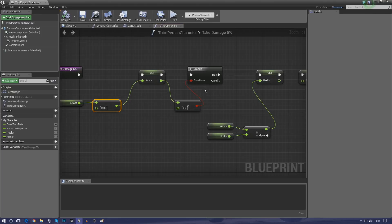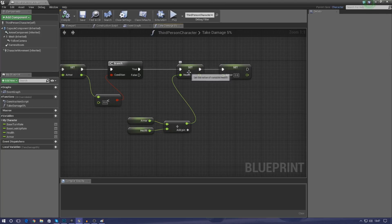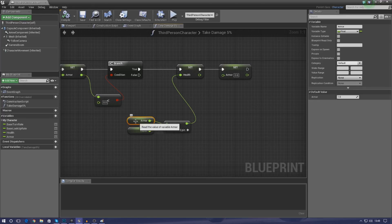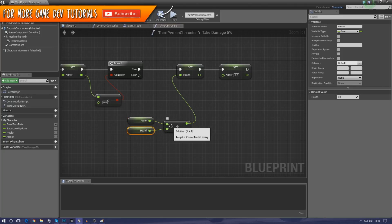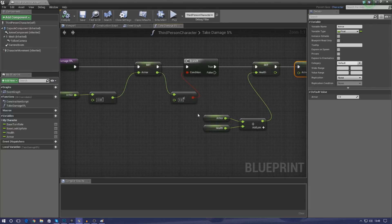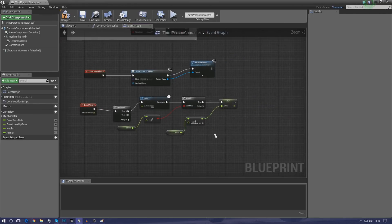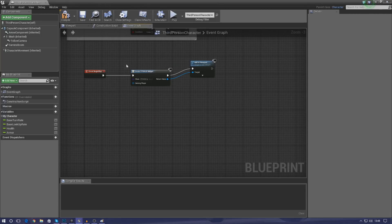After setting armor minus 0.05, it checks whether that has put our armor below zero. If our armor is below zero, we need to take that difference from the health instead. So we check if armor is less than zero, and if it is, we set health to armor plus health. Since armor is a negative value, adding it to health effectively distributes that negative difference to the health. Then we set the armor back down to zero because we've offset that difference to the health.